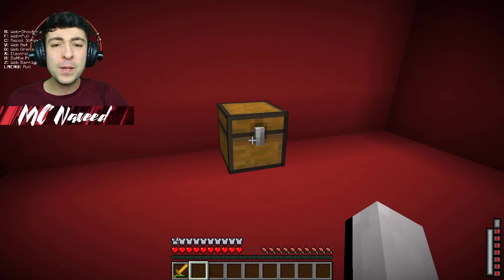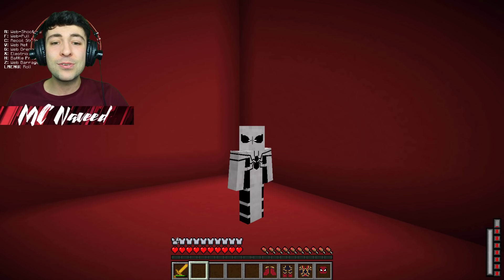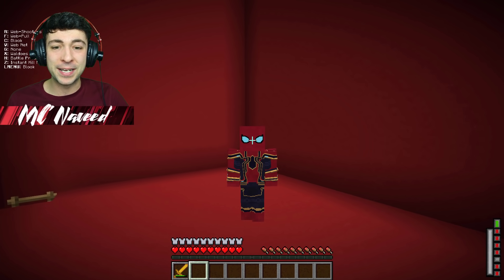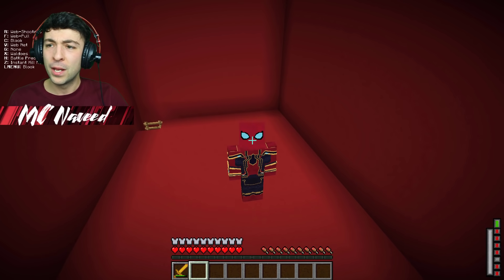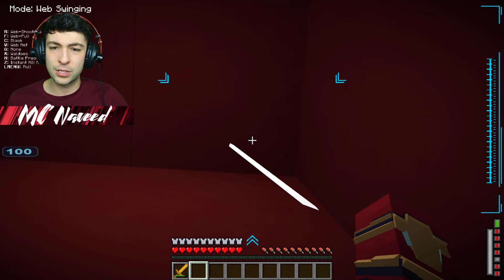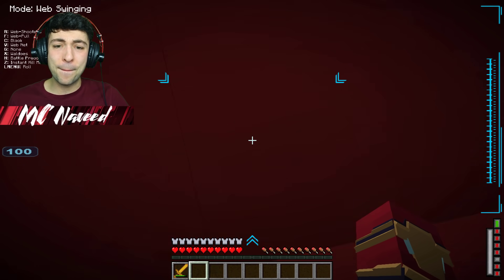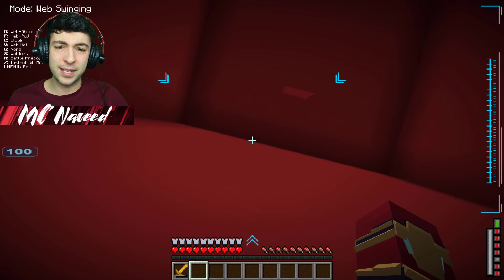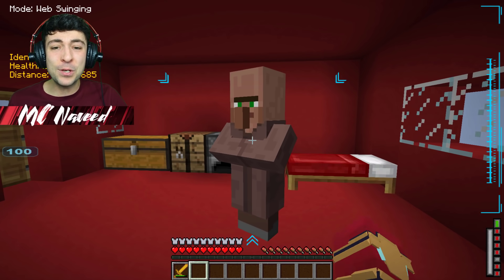Now we have to get out of this level, which is gonna be almost impossible. They've given us the Iron Spider outfit — let's swap and see what we look like. This outfit is awesome. Now somehow we have to get out of here. I might just do our web shoots and hopefully get through this hole. I'm thinking we might just climb up the wall and get through by destroying blocks. Yes, we've done it!